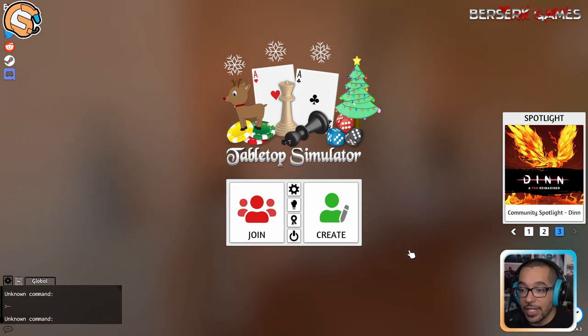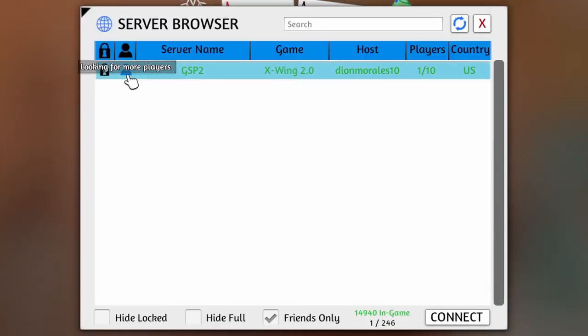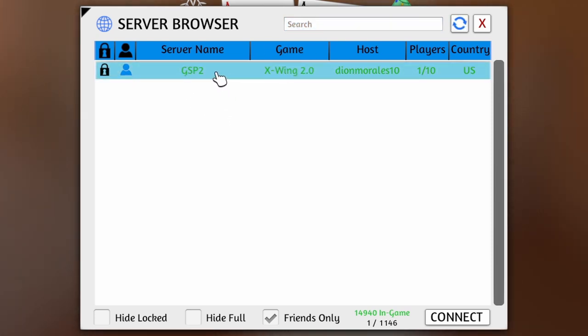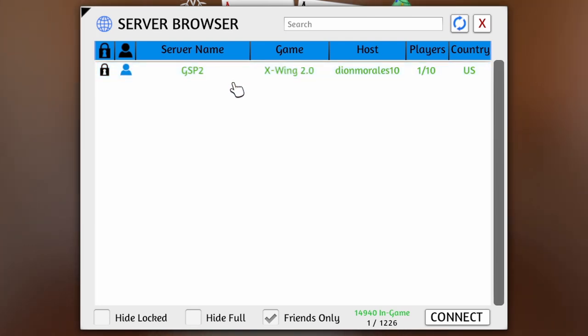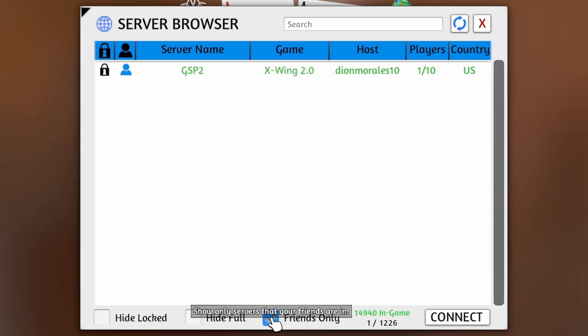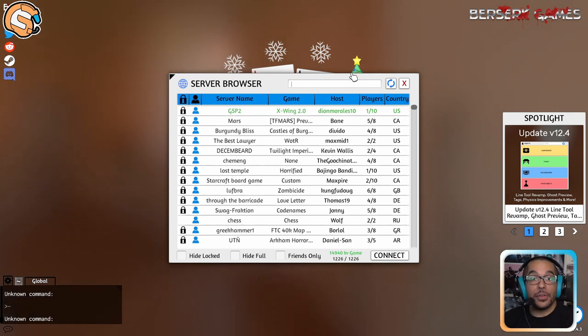Now let's go ahead and join a game that someone else set up. Click Join instead of Create. Right here at the top, you will see that the table I've set up is already pulled up because I have my second account listed as a friend on Steam. This is one way to find players quickly. If you are in a tight-knit group who likes to play a lot, having Steam friendships set up will pull these tables immediately when you have the friends-only box clicked. But normally it'll just look like a long list, and you might need to search for the table name, especially if you're playing in a large event like we do here at Gold Squadron.